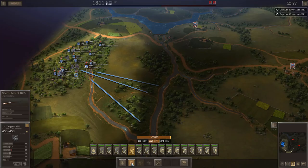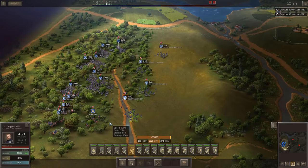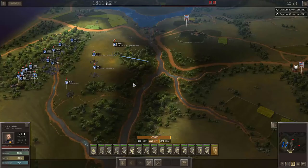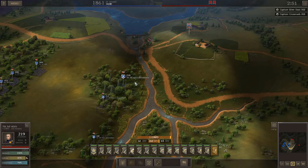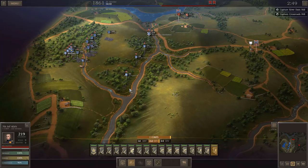We push forward with skirmishers and dismounted cavalry, throwing a net of recon out in front of the army. Almost right from the start this fight begins to go not the way I expected. My intent was to form up on this river, then once the army arrived push across in force, utilizing this creek coming from the south as kind of the new line.